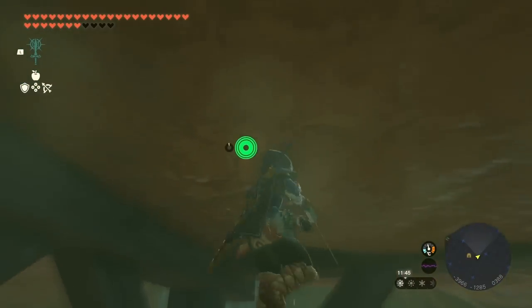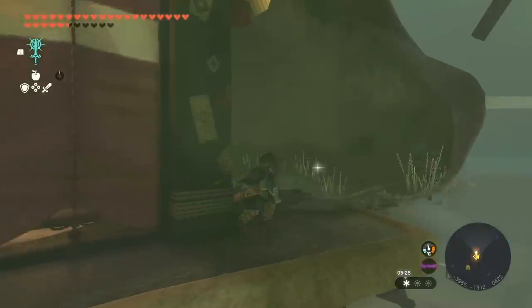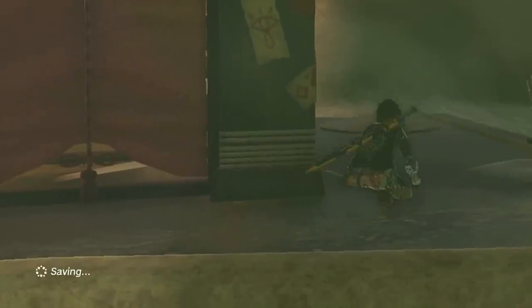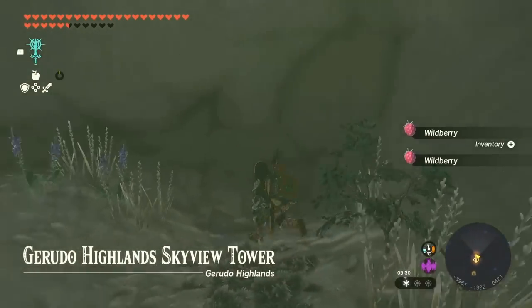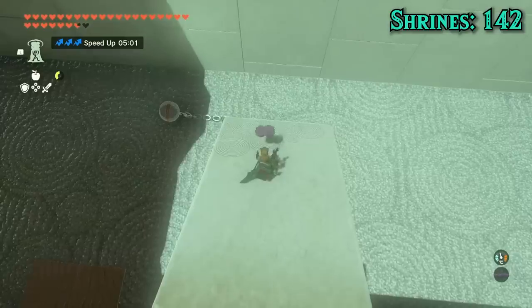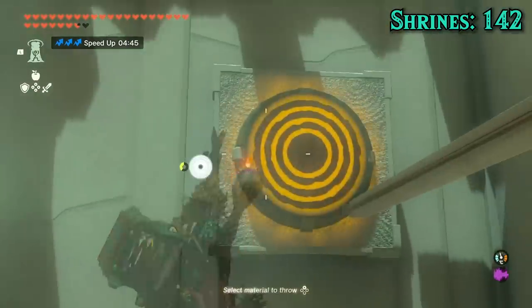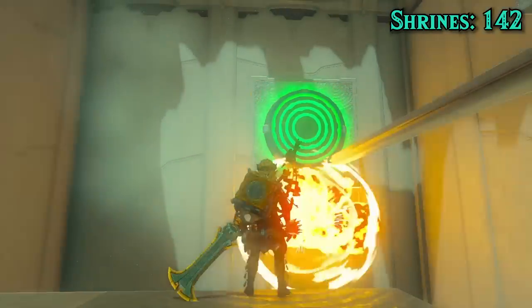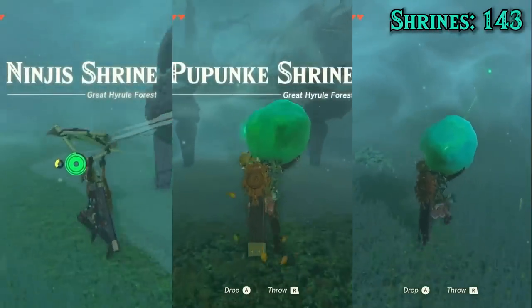We can use the same clipping technique to get out of bounds and up to the Gerudo Highlands Tower. On the left side it's possible to get an autosave near the entrance, and if you reload it you'll be popped in bounds — meaning we actually did manage to unlock every sky tower without abilities. Now that we can enter Masonic here, we can clear the first gap by lifting the bridge with an octoballoon then jumping. The rest of the shrine is cleared easily by just throwing bombs. Sukumbumar, Papunk and Ninjas can all be done normally now that we're in the forest.